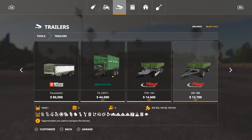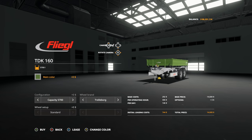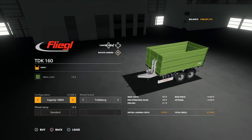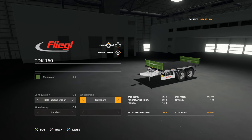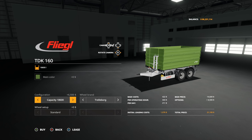Fleagle trailers, almost all the way to the right. We've got two versions: the TDK 160 and the DK 160 - a little different in their own right. We can choose different main colors. Capacities: 5,700 liters, 11,300 liters, and 18,600 liters. We have two different bale configurations - one with just the front and one with front and back. Really cool wheel setups: Trailer Borg, Michelin, and Lizard. We're going to go with one in the 18,000 configuration with Trailer Borg, and pick another one in bright green.